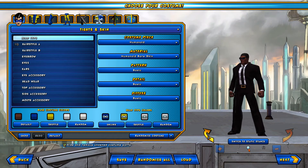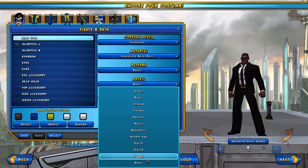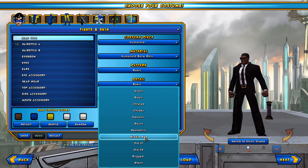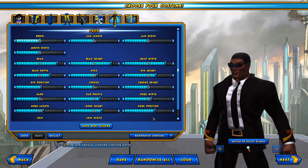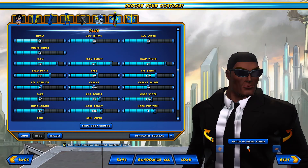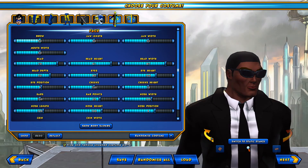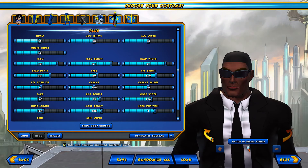I don't know if you guys are aware of this, but there's something else you can do in regards to the face — you can give a little bit more detail. I like my character to look a little more mature, a little older, so I'll say middle-aged. If you look at that, it makes him look a little older, a little more detail on the character.